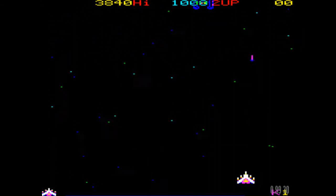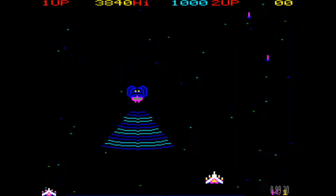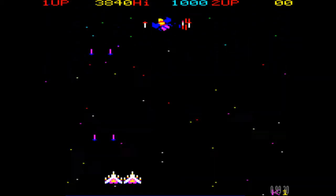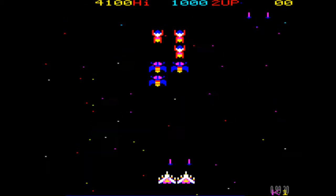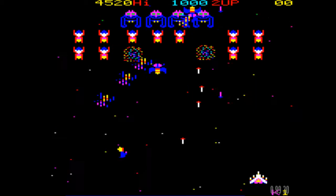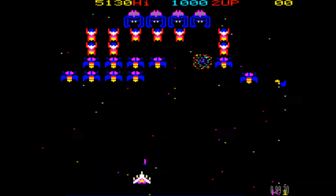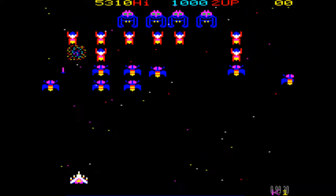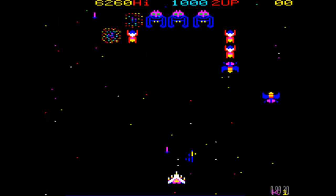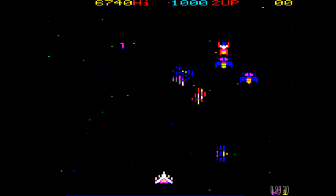Now, those dark blue ones at the top there — I've got a double base now. The only thing is, it's actually borrowed it from my life pool. So it's kind of handy in one respect — you get double the firepower — but it does mean that when you lose it, it's one of your lives gone already. So it's not quite the bonus that you might think, but still, it's a nice little feature of the game.